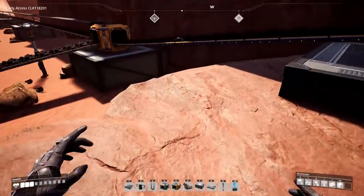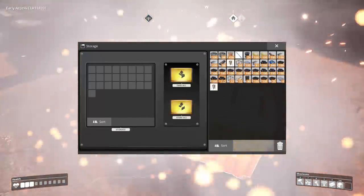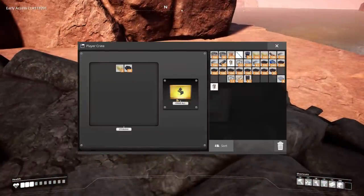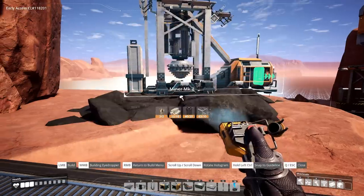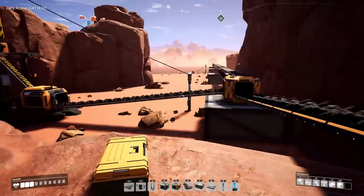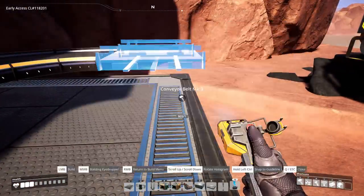My inventory was full — that was the issue. I can drop some items. I'll use a personal storage chest to fix the situation — put that coal in there. Picked up a bunch of coal reworking belts. Going back to production Miner Mark II and rotating it so that it's facing my belt. Give it power again.